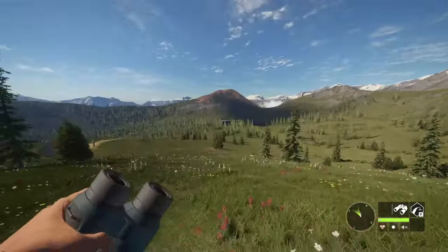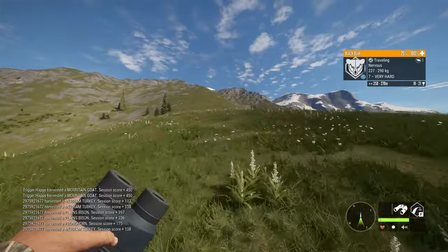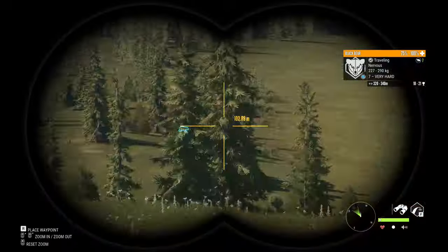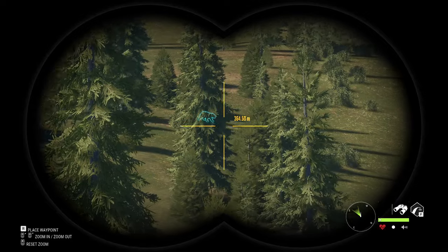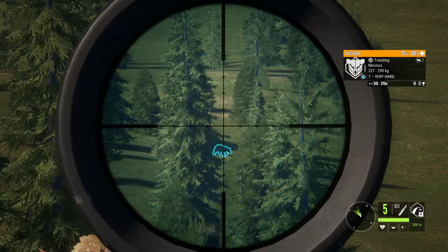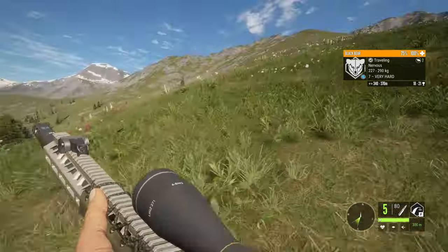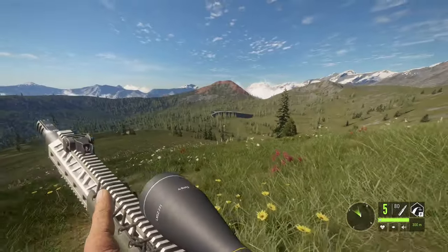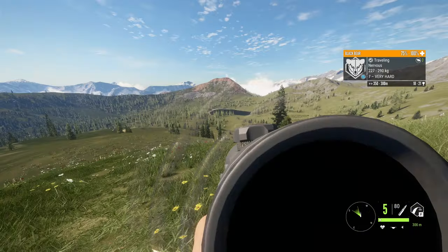We're gonna run way up here. I'm not even at 300 yet — I've got a ways to go. I believe he's running farther away, but we're getting way out here. That should be roughly around 370 — we're gonna zero for 300 with a trotting shot, it's gonna be really difficult. I could alert him with the 22, but I'd rather take the way more difficult shot, so we're gonna slide up a little bit farther.